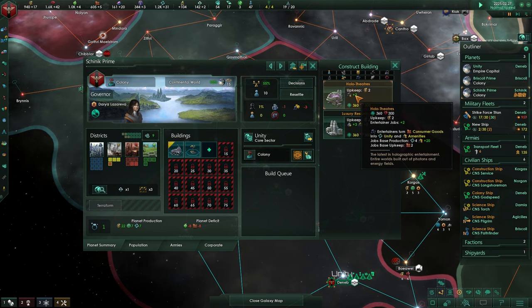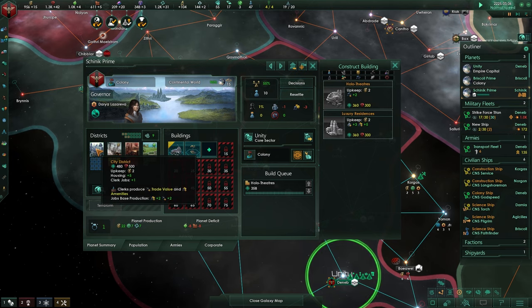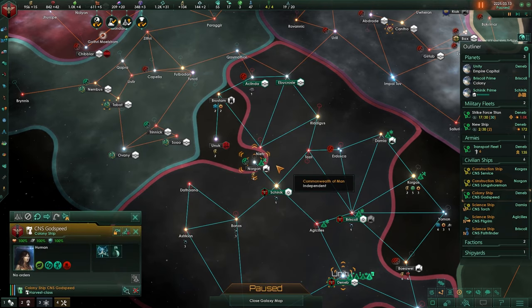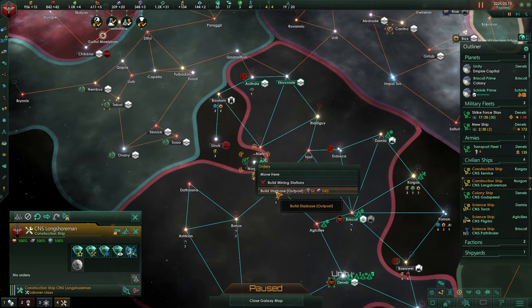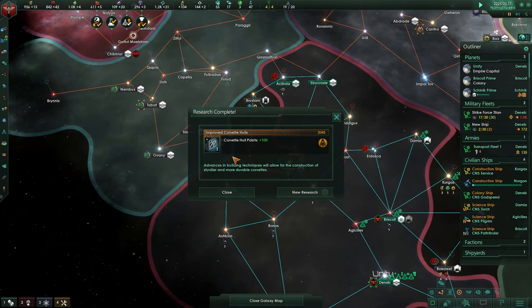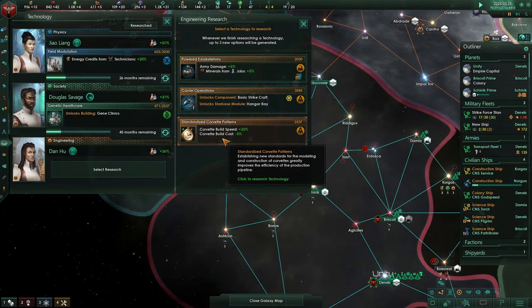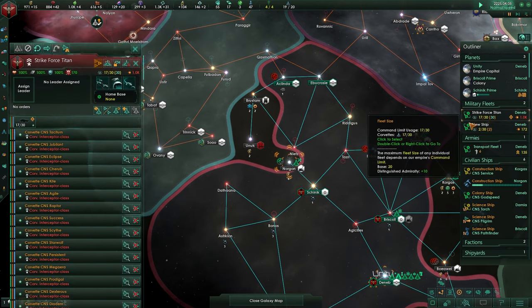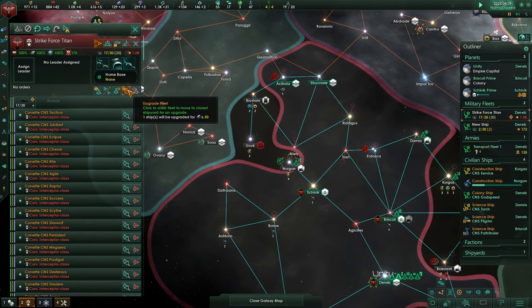This will turn into consumer goods for unity and amenities, so win-win situation for us. Let's do that and let's get a planetary district up and running. Our colony ship should be done, so as soon as this station is up and running we will colonize this planet - it's a nice 24 tiles, very very nice. This will boost up our hull points - look at that, a thousand right now. Corvette building speed and corvette building cost - definitely very nice because we are preparing for war. We can upgrade this once again, let's do it.